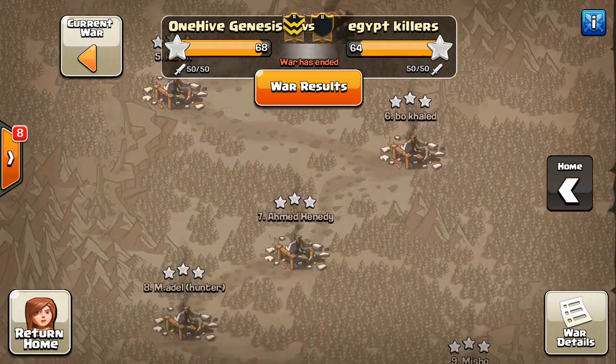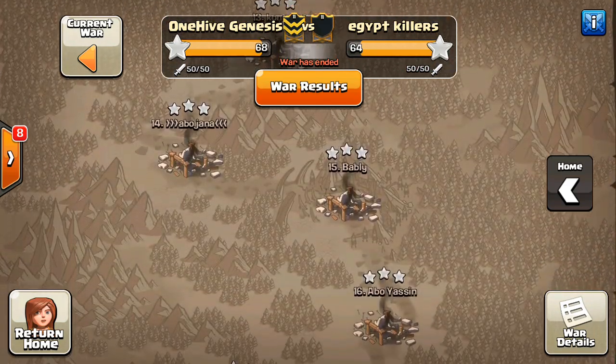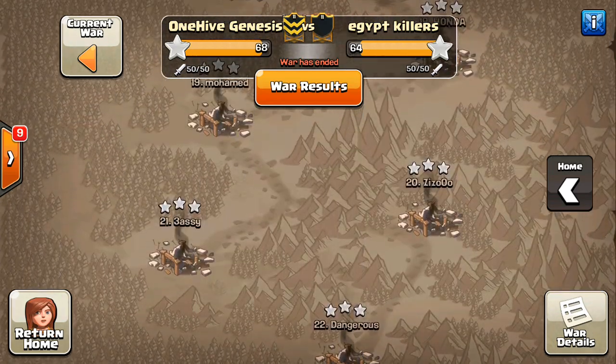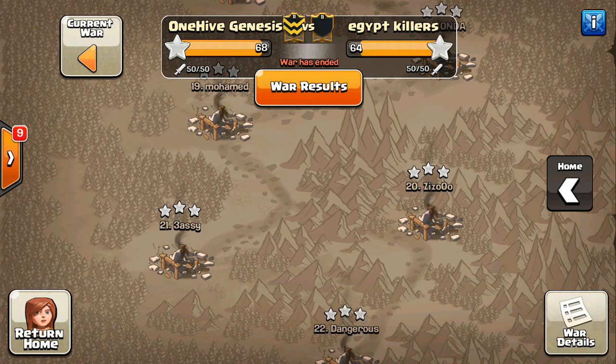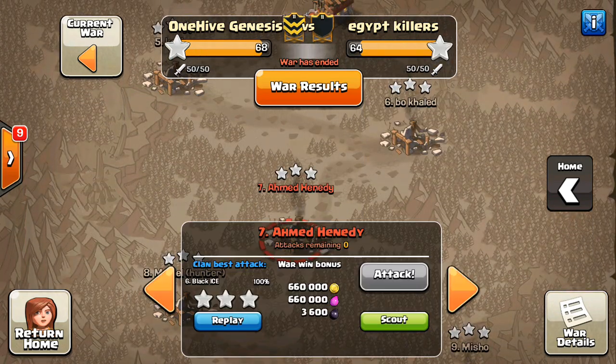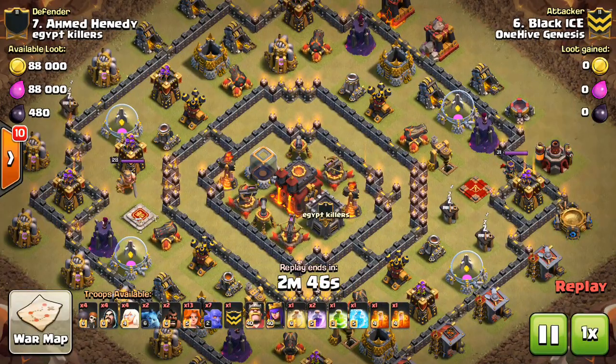A few of those 11s were left one-starred, but we had some nice Town Hall 10 three-stars. We'll take a look at some Town Hall 10 attacks, some Town Hall 9 attacks. Not a whole lot of Town Hall 11 action to show, but whenever I get the chance, I like to show all the different Town Hall levels, so hopefully in the future we'll have some Town Hall 11 stuff. But in this recap, we're just going to start at Town Hall 10.